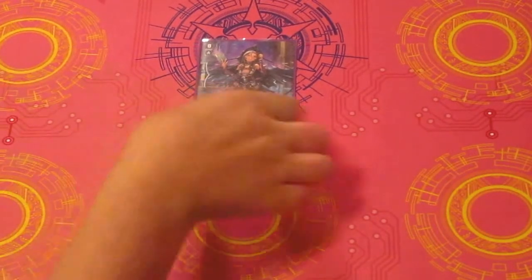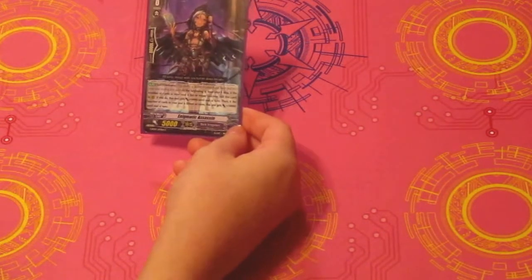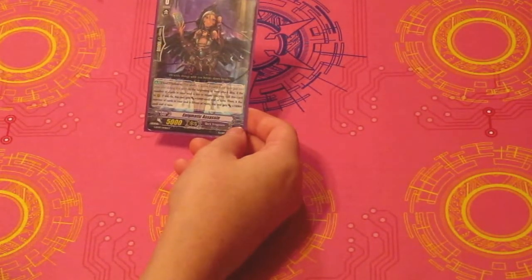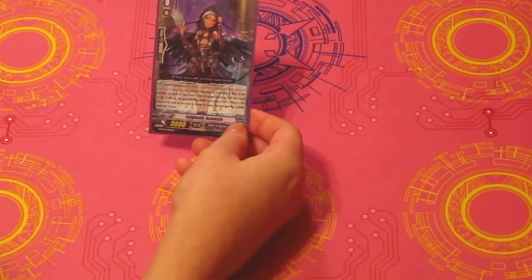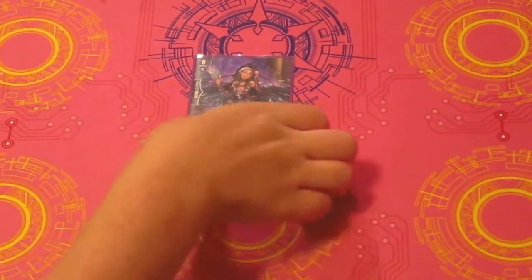We're going to start out with the Forerunner, Agmatic Assassin. She says that at the beginning of your attack step, if the number of cards in your soul is 10 or more, you can call a card to rearguard. And if you do, this card gets 5,000 until end of turn. And then if the number of cards in your soul is 15 or more, it gets an extra 10,000 until end of turn. She's really great for Gildayra because she gives him a massive power boost behind him, which is kind of great considering the fact that you can't PG him. So I like her a lot.